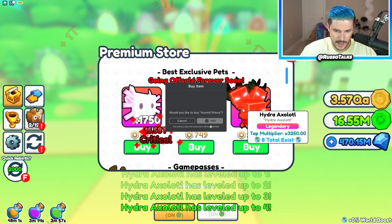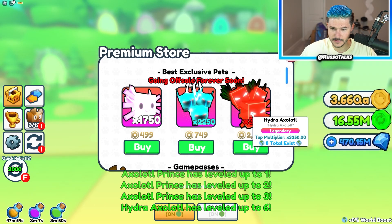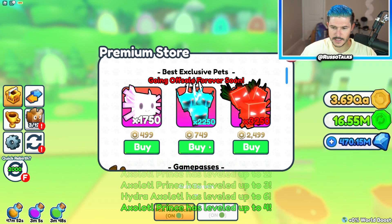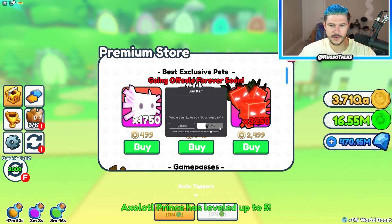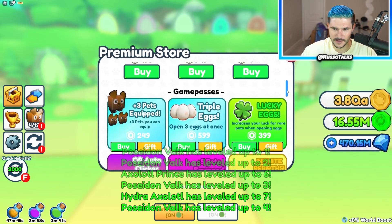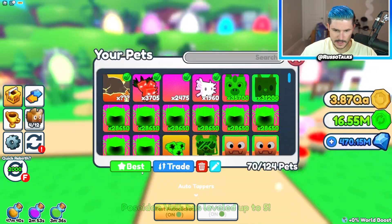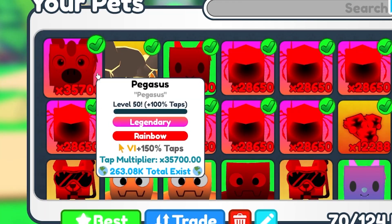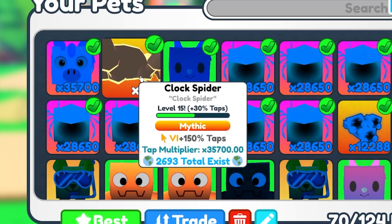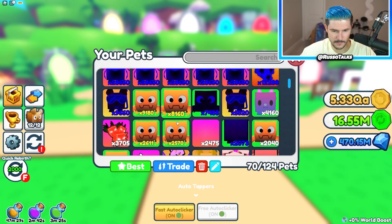Here's the Axolotl Prince. I kind of want to get one of each of these just in case, maybe I'll trade them for a future video. And then this one is the Poseidon Valk — only eight exist, which is crazy. It's only 3,250 though. The exclusives in this game are basically useless I feel like, because I've gotten pets traded to me that are way better. Like in Clicker Sim they're not, but in Pet Sim they are. So it's kind of weird.